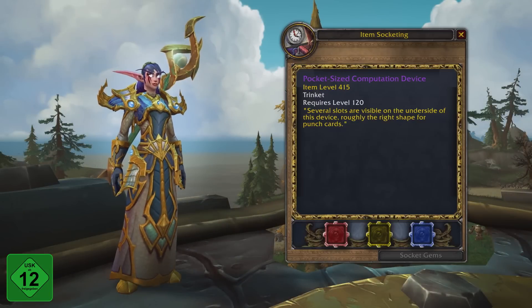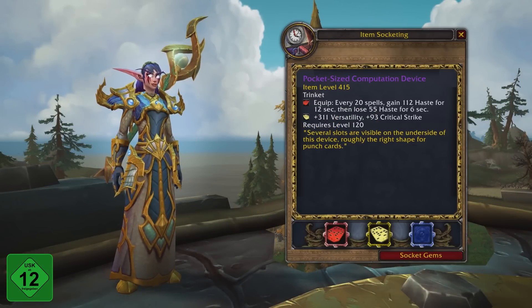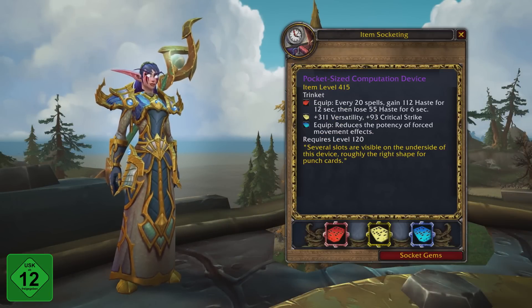You'll also get to build your very own trinket, the Pocket-Sized Computation Device, which can be customized with red, yellow, and blue punch cards.